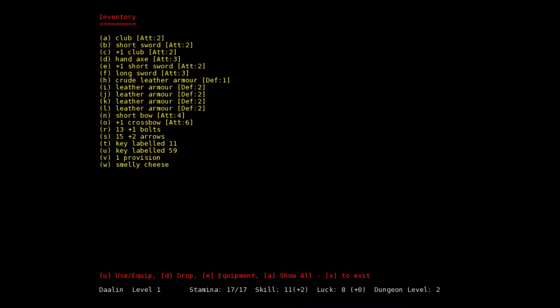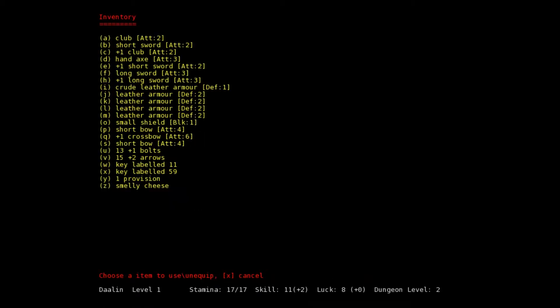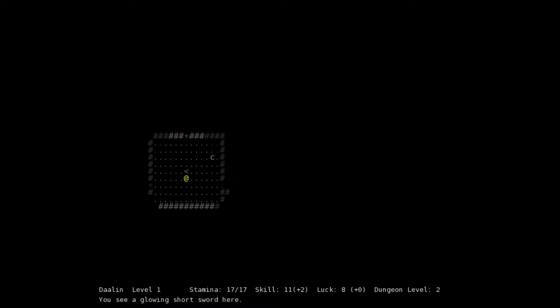Let's get out of inventory and pick up some unidentified arrows, more arrows, a short bow, a plus one long sword — not as good as our plus two — and a small shield. Let's equip the small shield, which gives us a chance to block enemy attacks. Now we've got to drop a bunch of stuff.